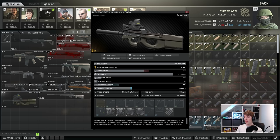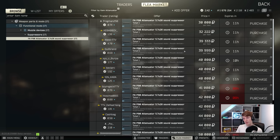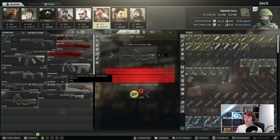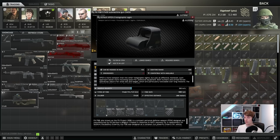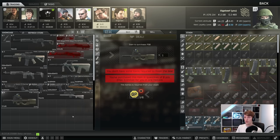The P90 suppressor barter at Mechanic is worth it later on. The attenuator for the P90 gets very expensive late wipe — it's 71,000 rubles from Mechanic. No one's using the P90 at the moment so these suppressors are really cheap right now, but later in the wipe they'll trade above the Mechanic price. It can eventually make sense to do that particular barter, especially since you also get a decent optic — the XPS 3.2 which usually goes for quite a bit of money, currently 36k.